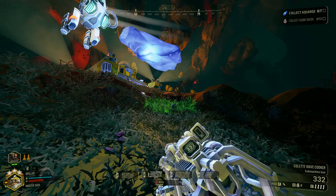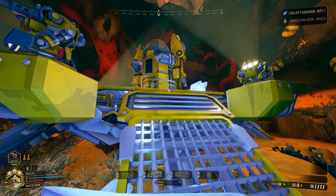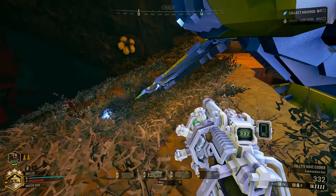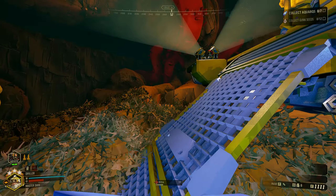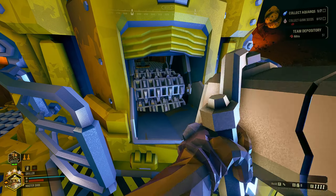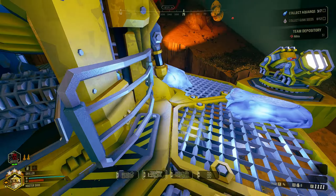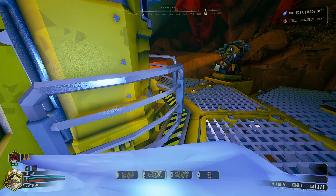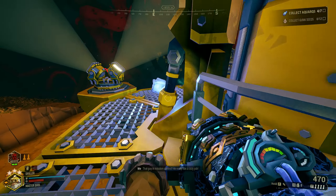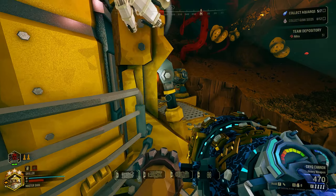I made a mistake there — I told Bosco to release the aquark and I shouldn't have done that. I should have let him just follow me all the way to the minehead. So guys, what is your least favorite biome in Deep Rock Galactic? Mine is Hollow Bough and Fungus Bogs.